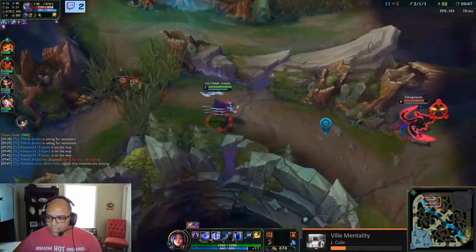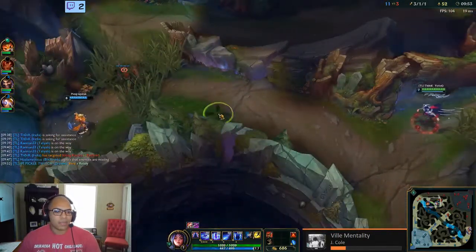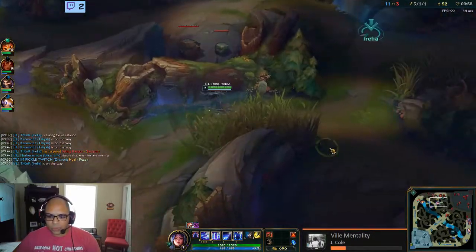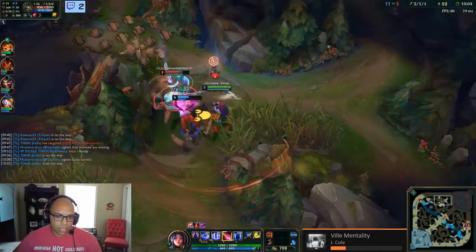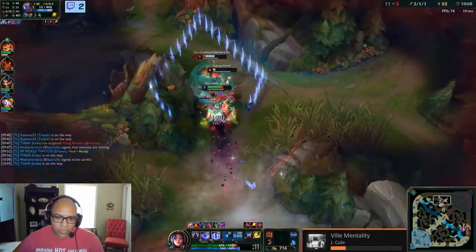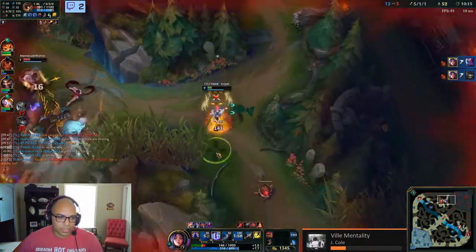There she is — boom, we get the ult there and now you see all those marks come out. We can use our Q to get on him with the red buff, and then we got that pretty easy.